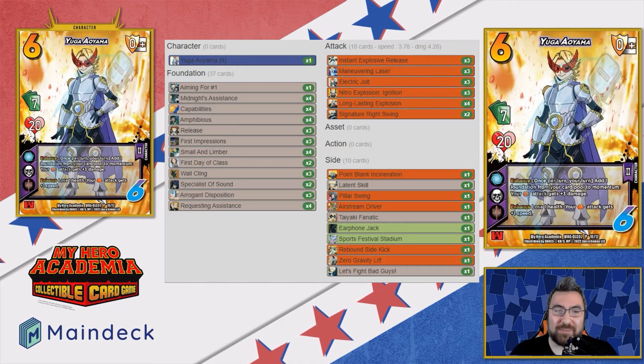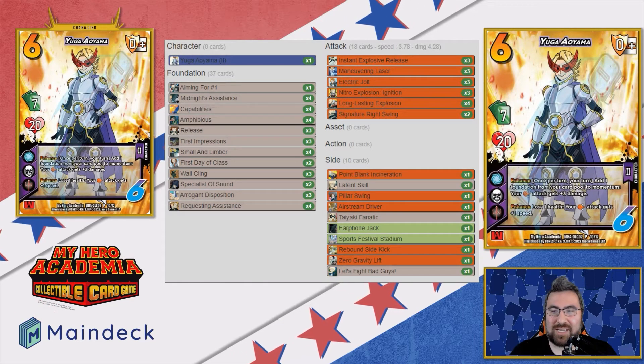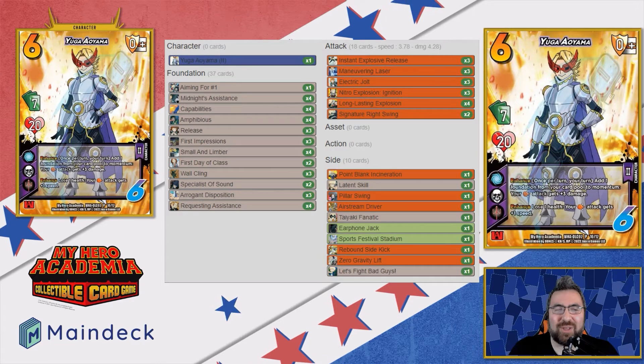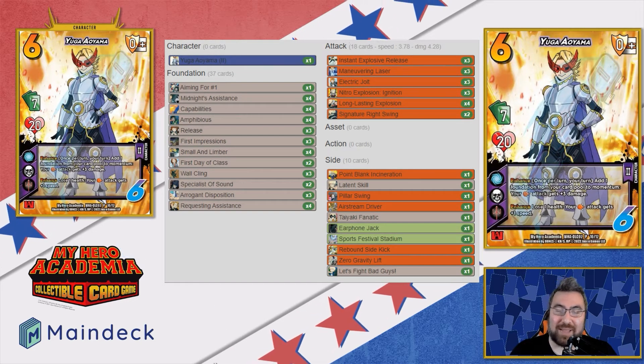We'll go over Aoyama's abilities. He's a seven-hander, 20 health — really helps you dig for the cards you need. A little bit weak on the health portion, but hopefully that won't matter when your opponent's being buried in large amounts of damage and speed.